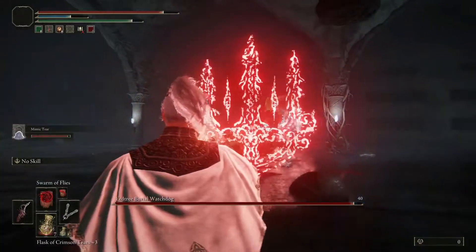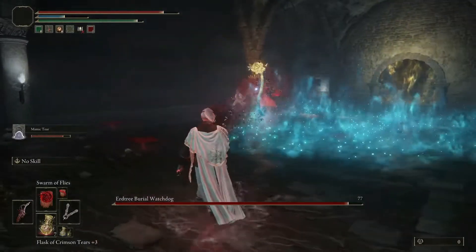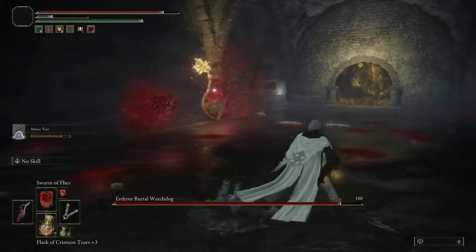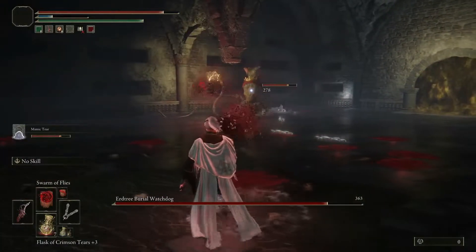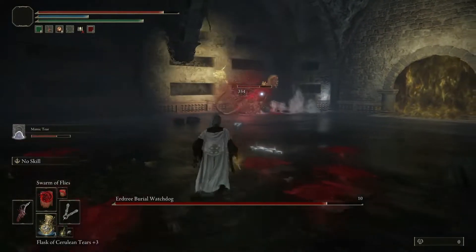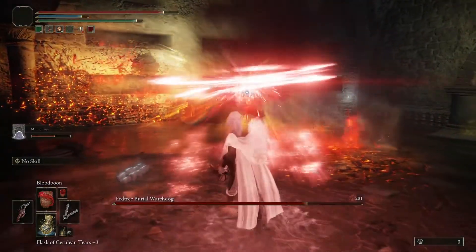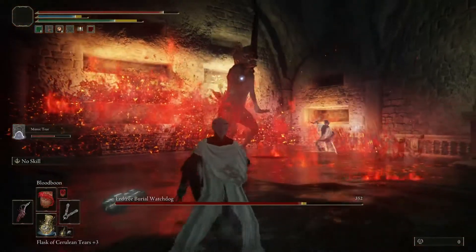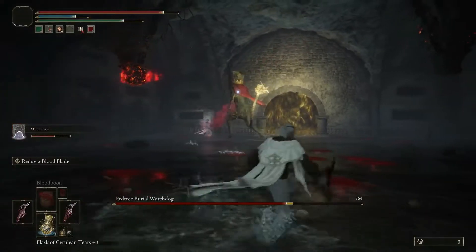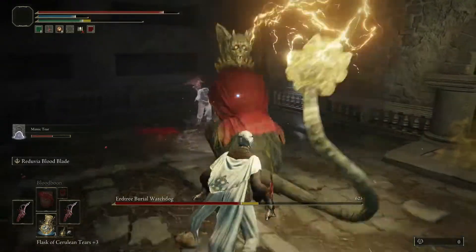I have a blood build and noticed maybe halfway through that it was not working — it's one of those bosses where you're probably going to have to use physical or blunt damage. I'm not sure how effective magic is either. You can see I tried throwing a couple of spells but it really just goes after your Mimic Tear. Use your ashes whenever you get the chance — it tanks up so much damage.